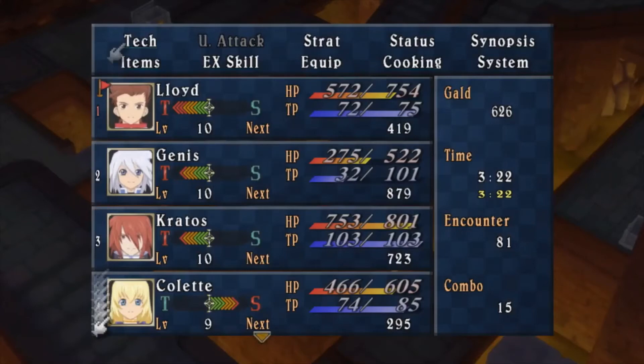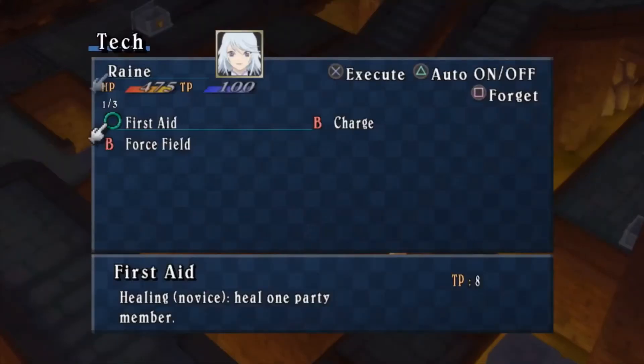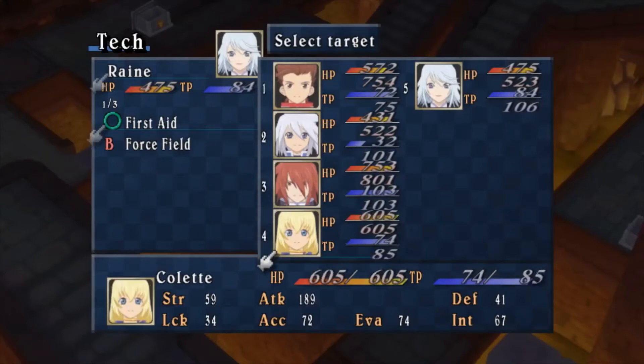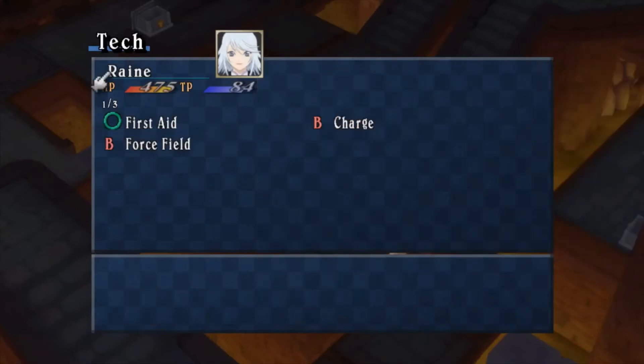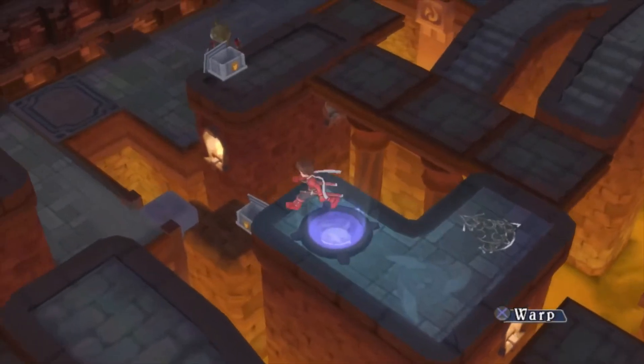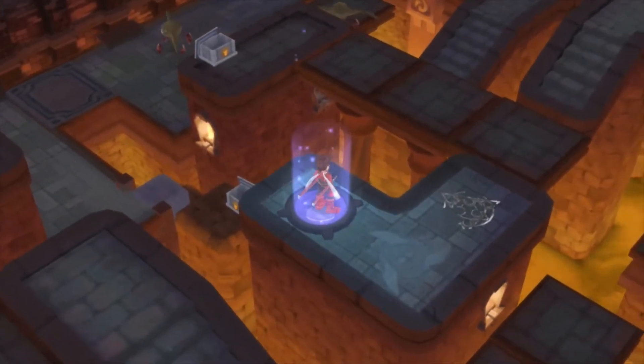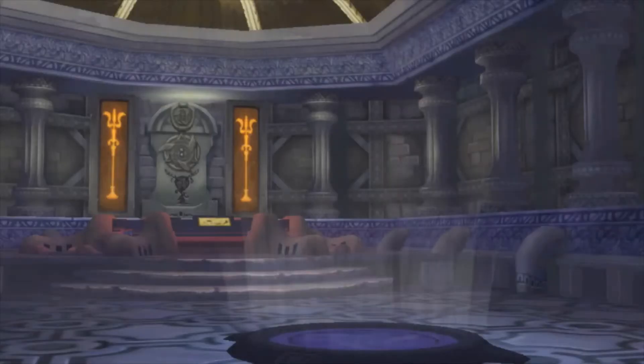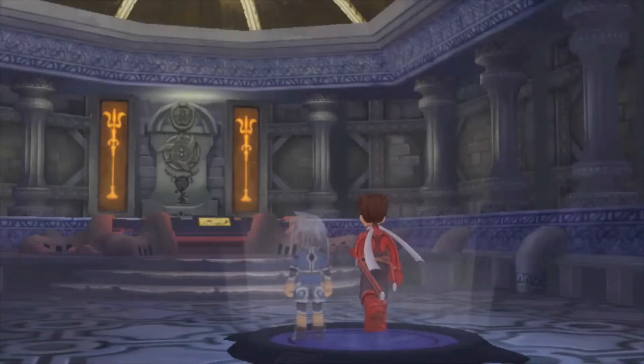Let me use Raine's TP to heal. I would consider using her instead of Kratos, however I think Kratos is better because he can attack as well. So I'm gonna just use this team. If I die I'm actually gonna be mad because I'd have to do all this puzzle stuff again. I'm going for it anyway though.